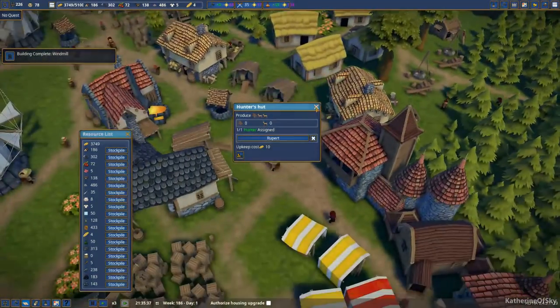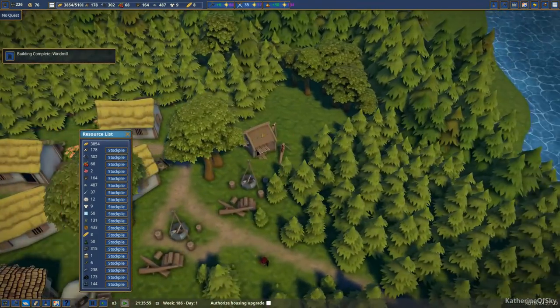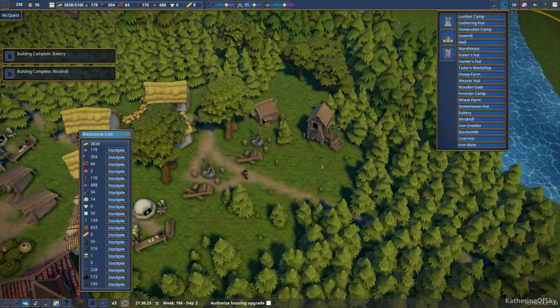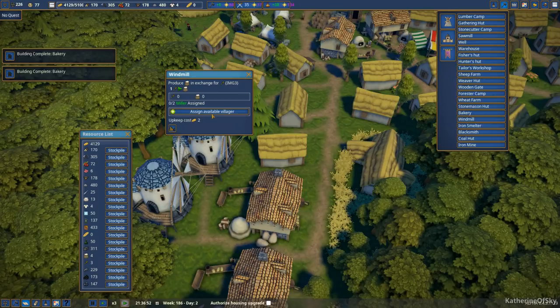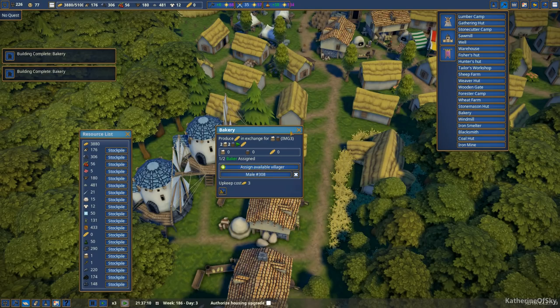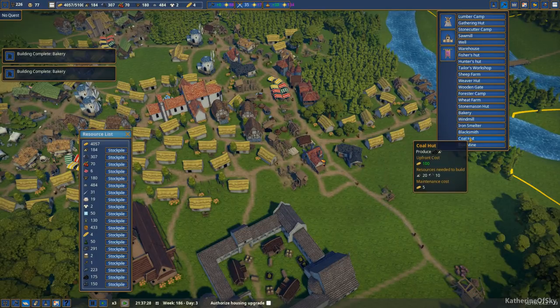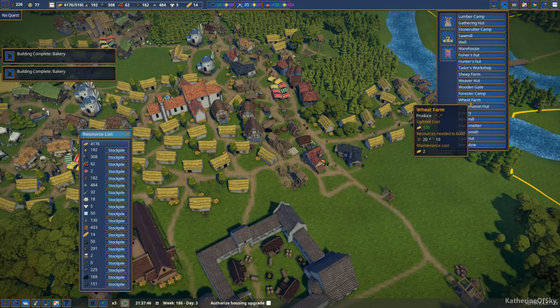Let's assign an available villager — we got Rupert working on it. I guess we can put a warehouse out here, though I'm not sure where else to put it. Warehouse. We'll just stick this over here. Lots of the other buildings are coming into working order. Bakery — not enough bakers yet, that's alright, we'll get there. Trying to look if there's something that uses those different items. Maybe it's for the weaponsmith — I'm wondering if they use leather plus iron.